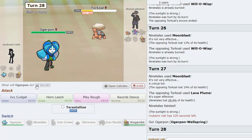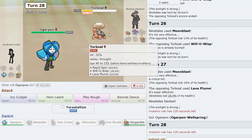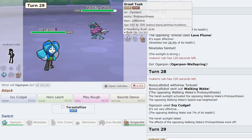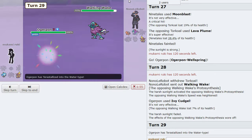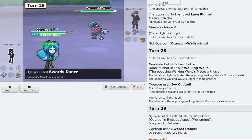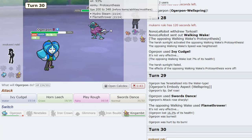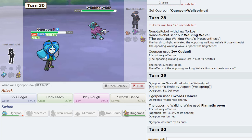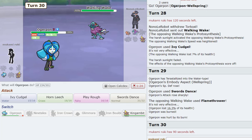Oh my gosh, Torkoal. I think at this point our way to win is — okay if he burns this though we have to... oh now he's slower. So we're forced to... we don't have a Tera that saves us. Why, why, why?! Come on man, this is so stupid. Oh my god, it's burned — that is so bad.